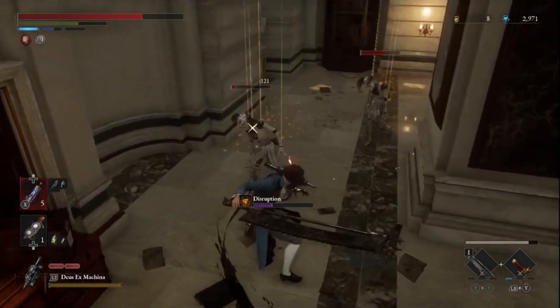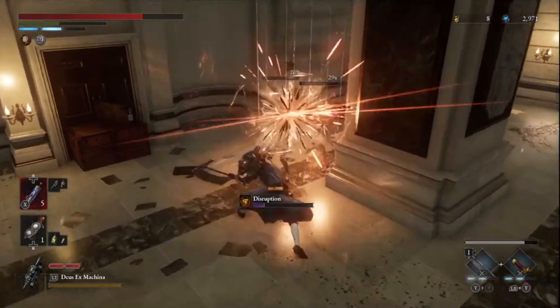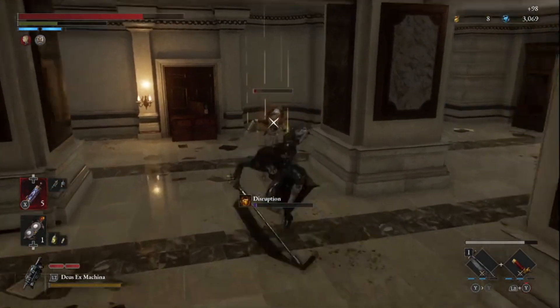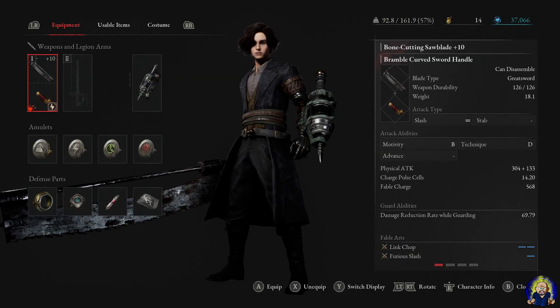What's up everybody, and welcome to the Life of P Build Guide. I'm going to be covering my Sawblade Slasher build, which is a build that boasts huge range with a good attack speed while maintaining the massive damage that you can get from greatswords.